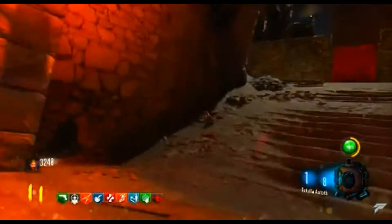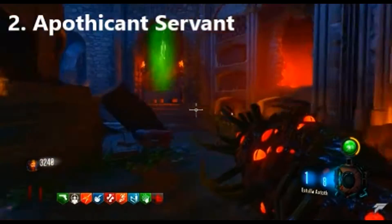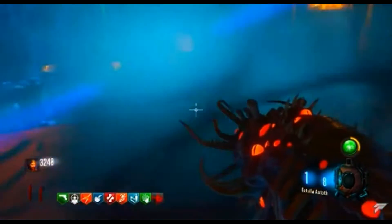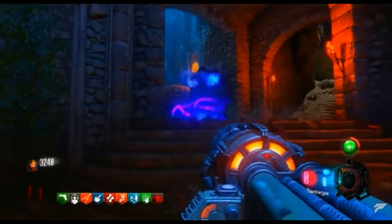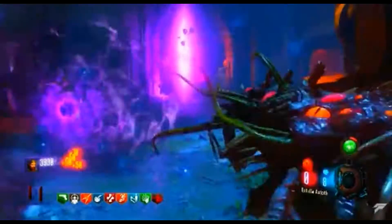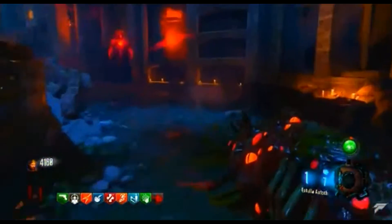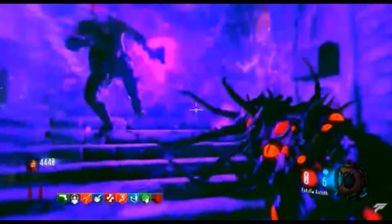The second weapon on this list is the Apothecan Servant. Now you guys might be surprised that this is not number 1, but the number 1 is going to really surprise you. This Apothecan Servant is so freaking good. All it does is you shoot down a portal and all the zombies get sucked into it. It does not matter what round you're on — it kills the zombies no matter what, just sucking all of them in and killing them instantly.